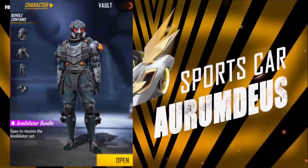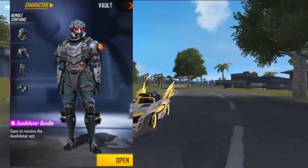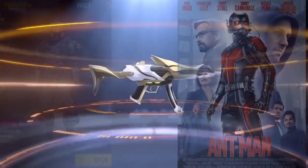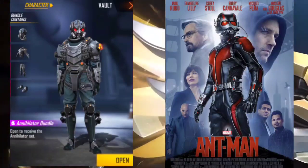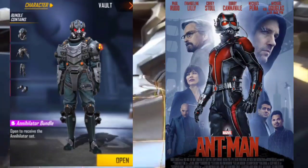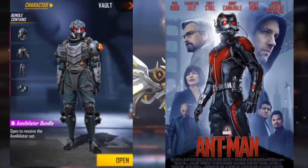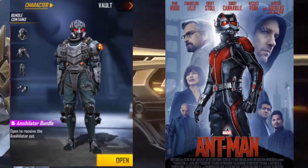The next is an Annihilated Bundle. This is the oldest and rarest bundle, and it is related to Hollywood. Ant-Man is inspired by a Hollywood movie. This bundle will change color, but it is the same bundle overall. So, what are you going to say about Ant-Man's movie?